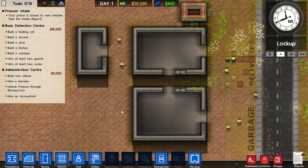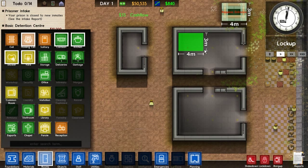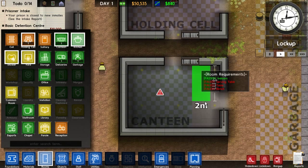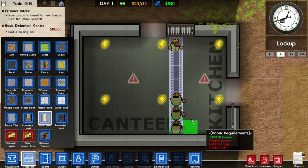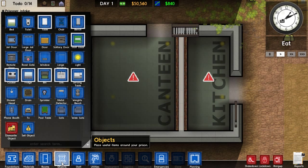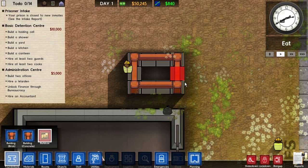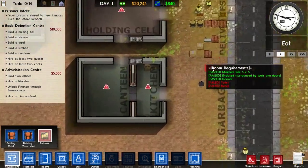Now that we've laid down the foundations, we have to designate which rooms are which. You do this by clicking the Rooms button. Click Holding Cell, then box the holding cell — notice it says holding cell now. We want the big room to be the canteen, and this part the kitchen. You do need a wall to separate the canteen and kitchen, so we're going to build that right now. My other room was going to be a shower — select Shower and box that room. I also want the canteen to connect to the kitchen, so we're going to put a door there. This game has some glitches; sometimes you just got to ignore them.